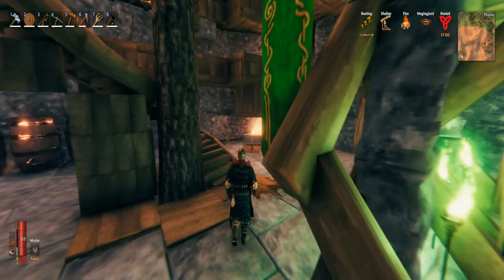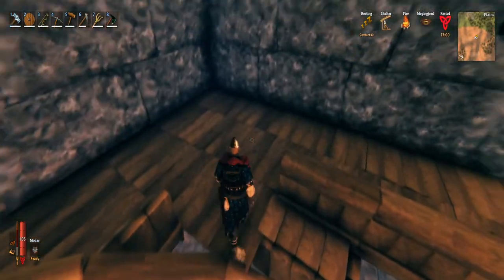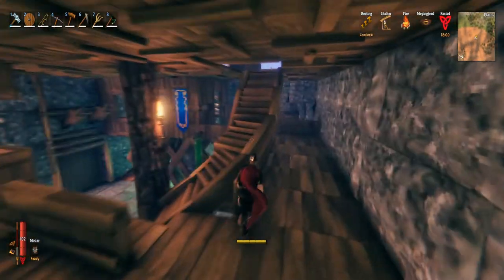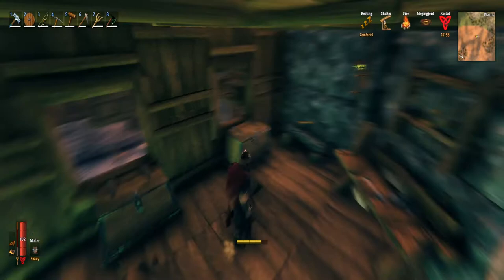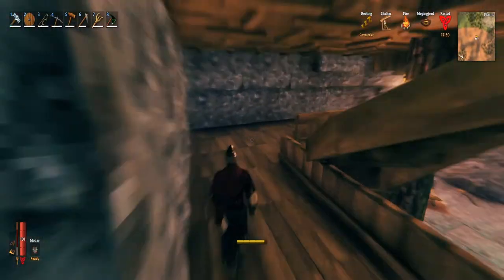Let's make our way up to floor number two. I know this is a little awkward transition right here, but it works. Just a pretty simple workshop over there in the corner for now. This floor is pretty basic — there are two shops up here. Shop number one just over there in the open, number two back here — this one's a little bit better. I added the artisan table in even though you can't really use it yet, but it's there whenever that update does drop.